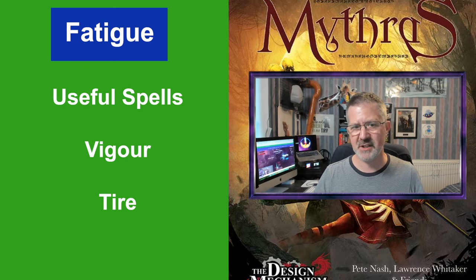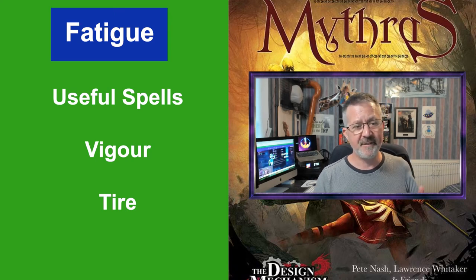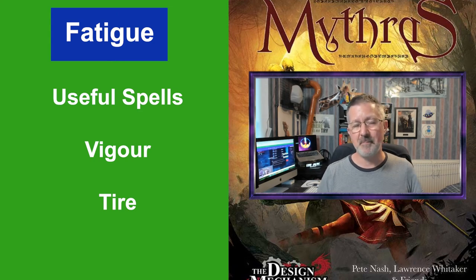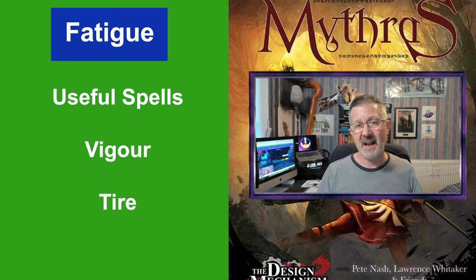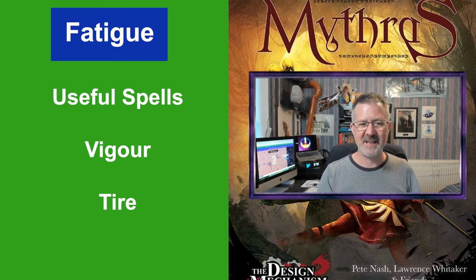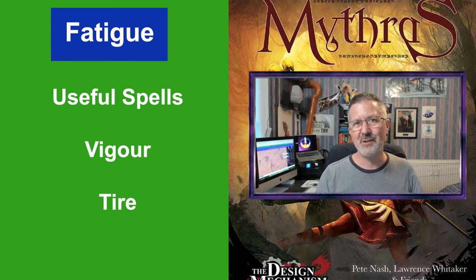There are some folk magic spells that really affect fatigue either positively or negatively. The folk magic spell Vigor allows the character to ignore the effects of fatigue for the duration of the spell — so in our campaign Balteby, who has this spell, always tries to cast it on fighters at the beginning of combat. There is another folk magic spell called Tired, which is the complete opposite — it gives a level of fatigue to the target. You can see how these spells can be used to boost allies or have a detrimental effect on opponents in combat.